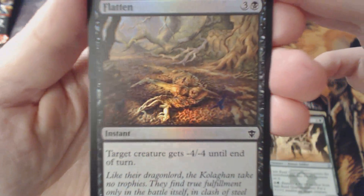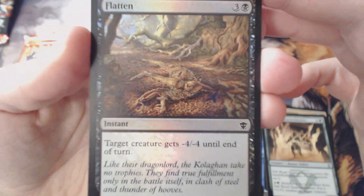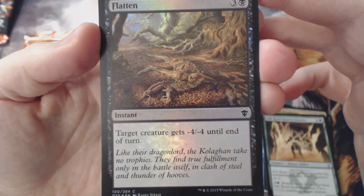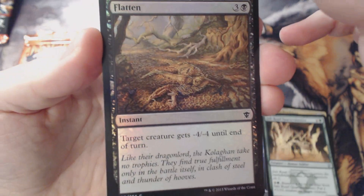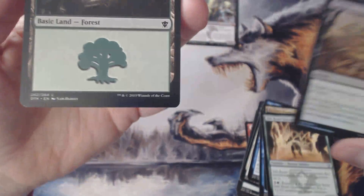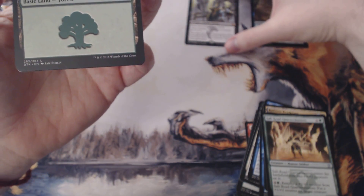We did get a foil — it's just a common, but it's a foil. I'm okay with that — Flatten. Kinda seems weak, but it's all good, it's a foil.